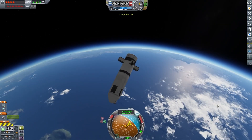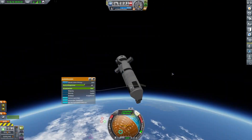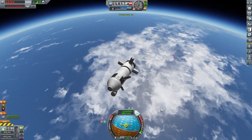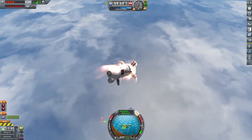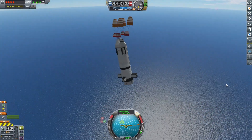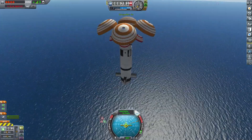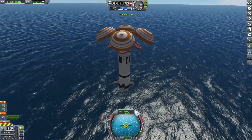We are going back to the booster and we can see how that guy is doing. Getting it into the right orientation — now the grid fins are active again.